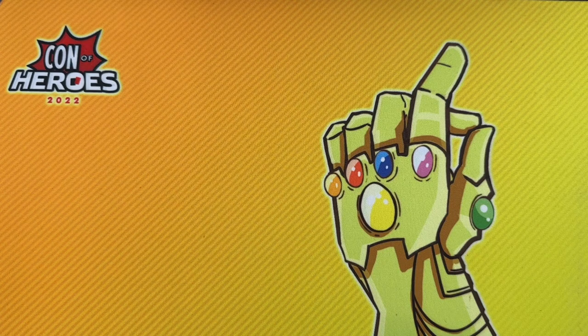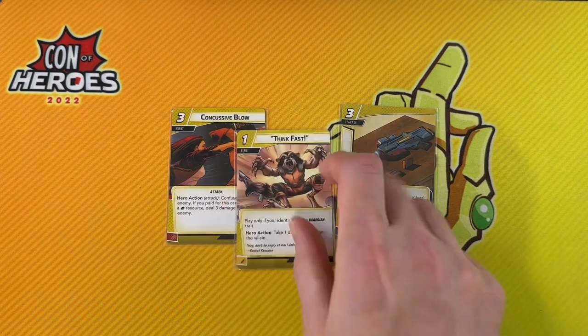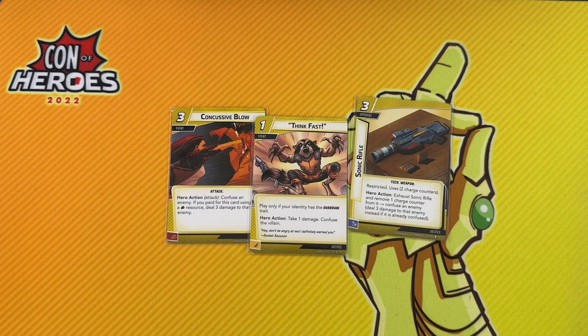The final major theme that Justice plays into is Confuse. Concussive Blow and Sonic Rifle can be played by anyone, and Guardians can also make use of Think Fast. Confuse in and of itself is just okay, but when combined with a hero that can make really strong use of their alter ego — like Ms. Marvel, Black Widow, Wasp, War Machine, or Colossus — it's an incredibly powerful effect. Even for your average hero, flipping down to alter ego, drawing the extra card, and maybe healing is really nice, particularly in solo play.